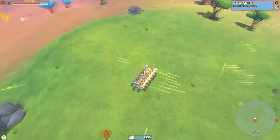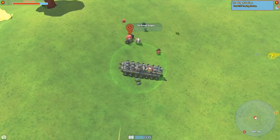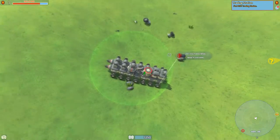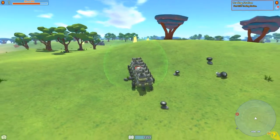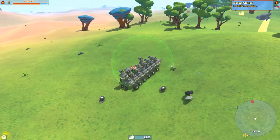Uh oh — he's attacking from our weak side. Those are big wheels! Please don't blow up that wheel. We only got three — thought we were going to have four. Now that we've found them we can actually buy them, which is nice. We can do that when we get to the trading station up ahead.